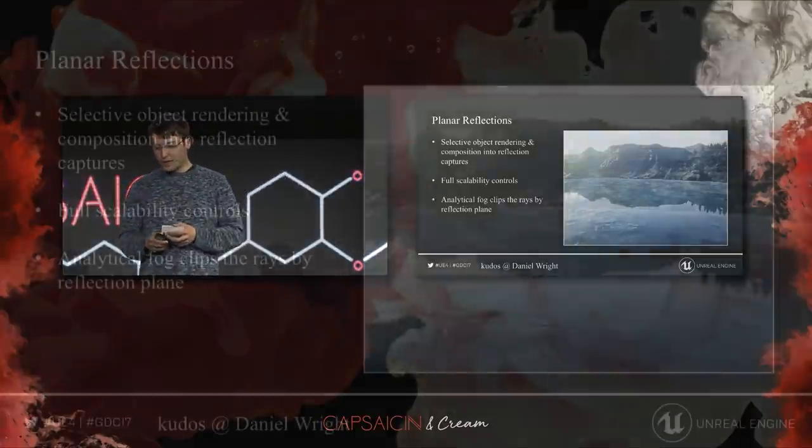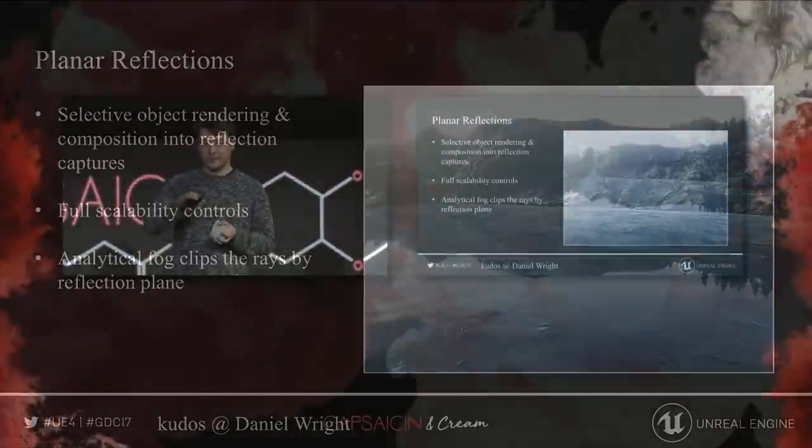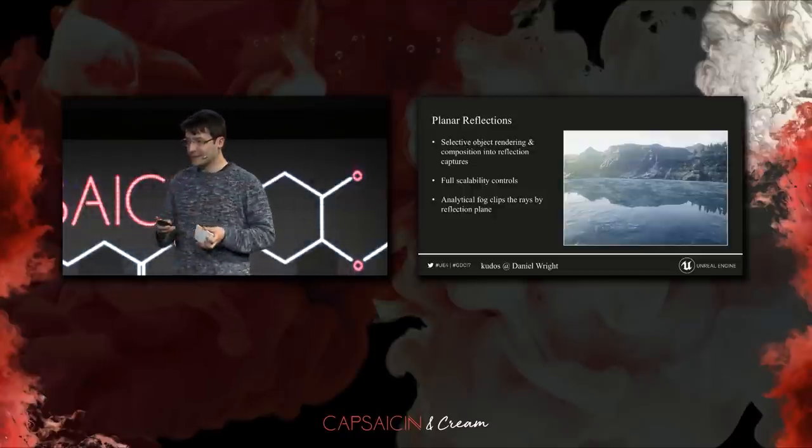Let's talk about the new planar reflections. As I mentioned earlier, we needed to find a replacement for SSR. The new planar reflections are fully scalable — they support most of the scalability options in the engine, like resolution and level of detail. We can even select that only specific objects render into the planar reflection, which gives artists a lot of freedom, and they seamlessly integrate with all our other reflection techniques. We also support analytical fog in our planar reflections, where when we render the reflection map, we clip the fog accumulation to the reflection plane.